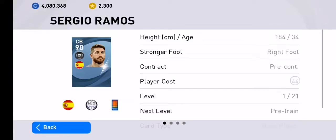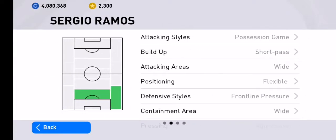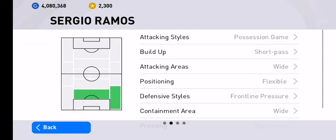Okay, here it is. Sergio Ramos. He's 184 centimeters, 34 years old, right-footed, can play as a central defender as well as right-back.